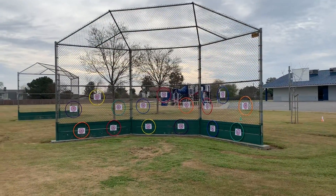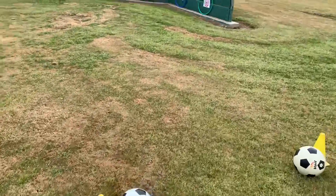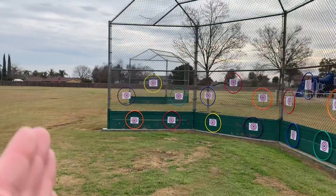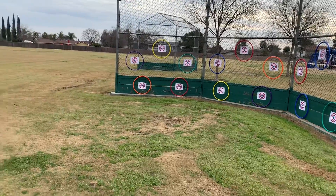You're going to try to hit the targets that are up on the backstop. If you're at the two far cones, you're going to try to hit the targets directly across from you. You can hit any of the targets and it would count, but those are the ones you're aiming for.